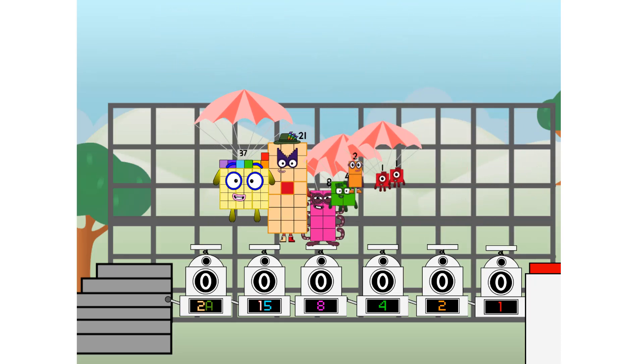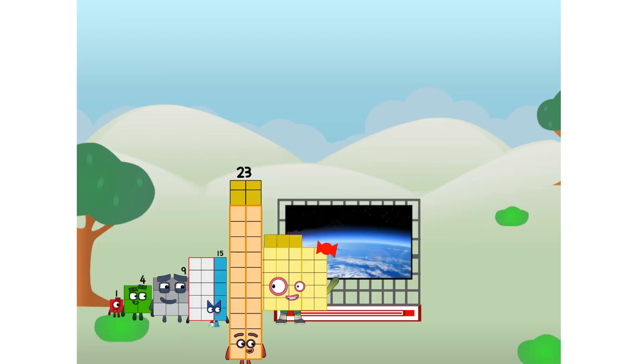Woo! Myself! Woo! We sent a square to the edge of space without rockets or falling apart. We just need a little more power.